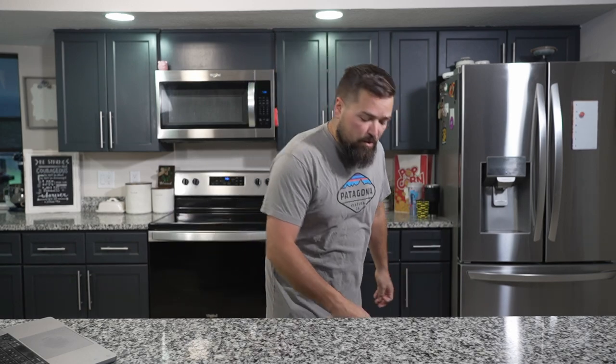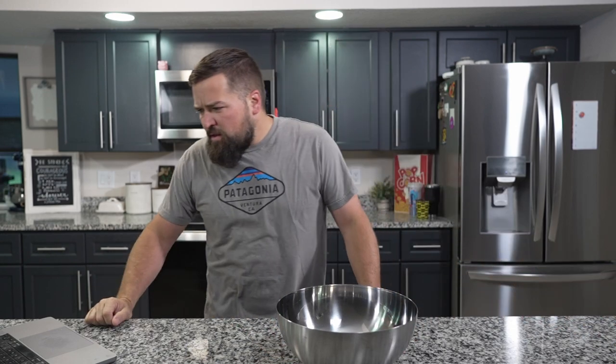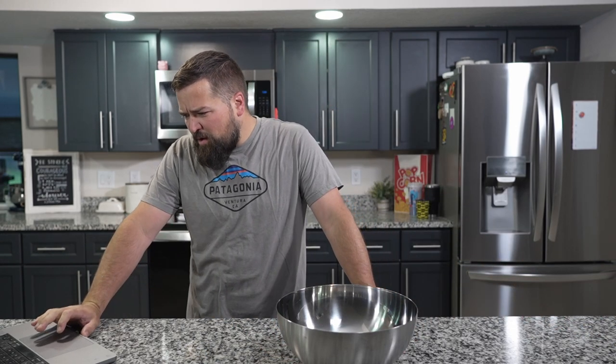We're back, and we're going to make these Mutant Mayhem Pizza Pockets that AI came up with. To do it, we have to start off by making some pizza dough. So we're going to get a bowl and get some dough started. My shiny silver bowl, although I don't know if it's really the best for on camera. It says we need pretty standard dough ingredients.